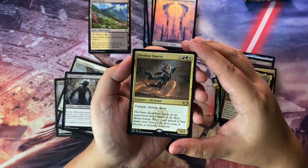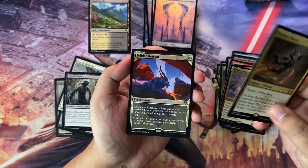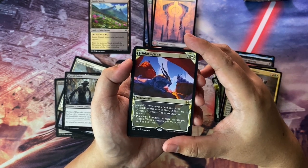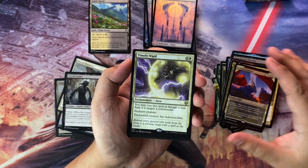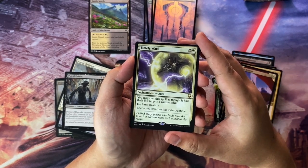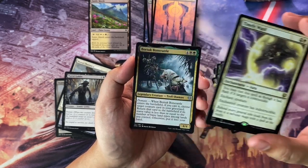We get a Fleetwood Dancer — 4 to cast, Naya, with trample, lifelink, and haste. And a nice Felidar Retreat in the Showcase Art. And then Timely Ward — an Aura for 3 to cast. You can cast it as though it had flash to target a Commander, and the Commander has indestructible.